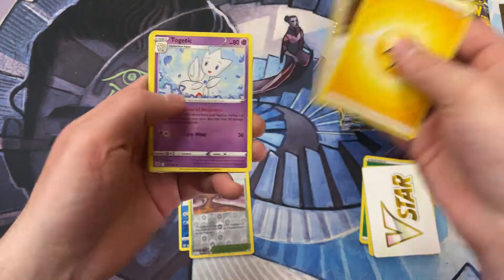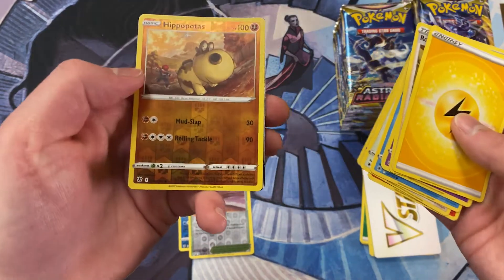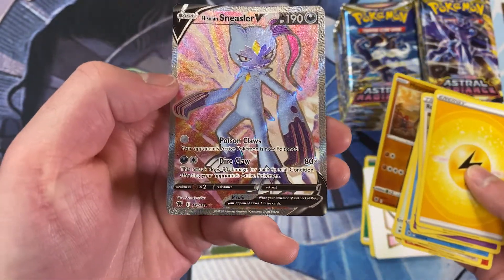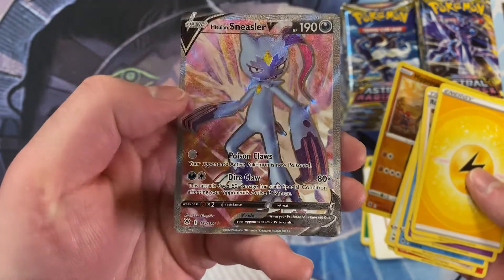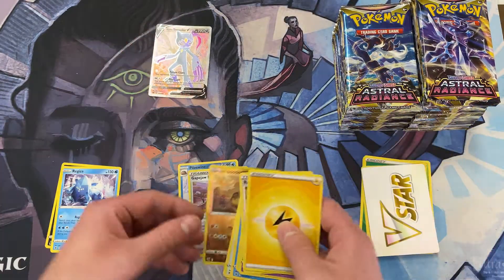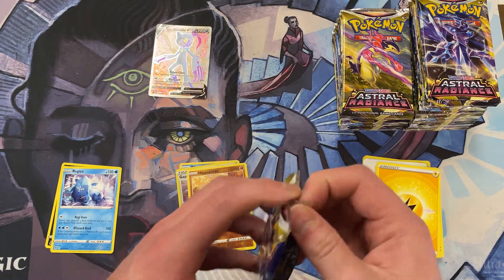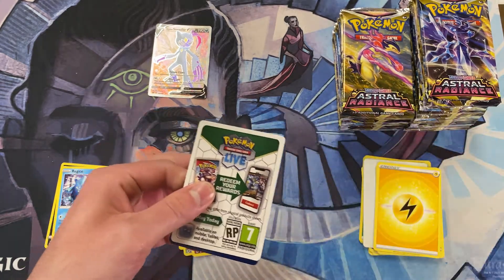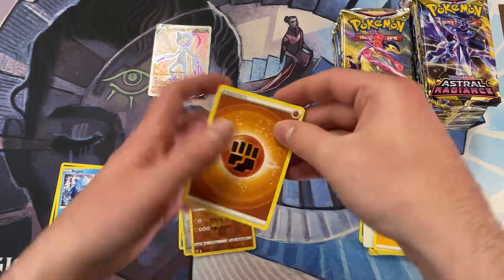Ooh, Lightning Energy. Roxanne — very cool. A Ponytaunt. We've got a Reverse Holo Hippopotas. And a Full Art Hisuian Sneasel V — that looks really cool. Don't want to meet him in a dark alley. He'll poison you and take your wallet. I guess he's a dark type. Those claws look like they're dipped in poison. That's the vibe I get, at least.